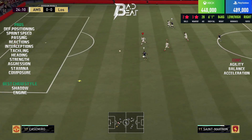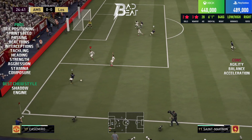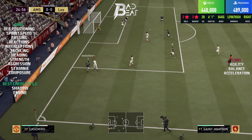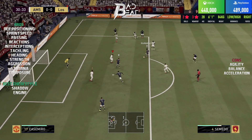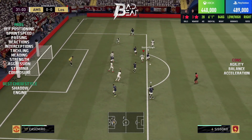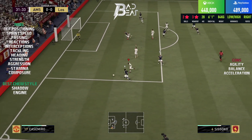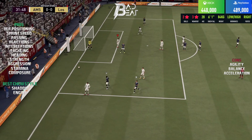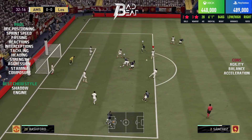With the Shadow chemistry style, when boosted further, his stats become monstrous. At this point he has 99 interceptions, 89 heading accuracy, 93 defensive awareness, 99 stand tackle, and 99 slide tackle. This card already looks like a Team of the Season card at this early stage of the game, and he did live up to his stats defensively.